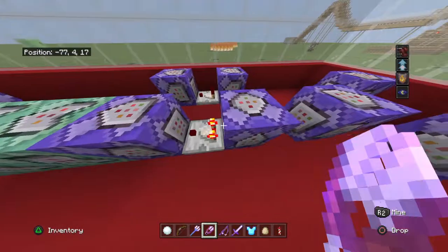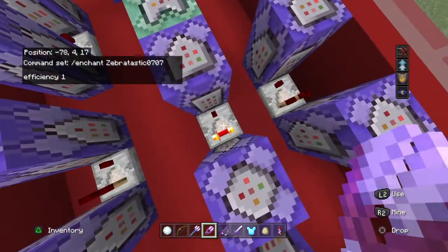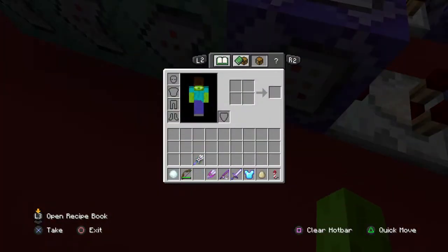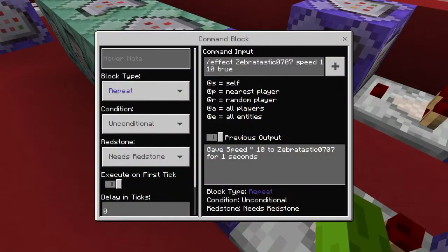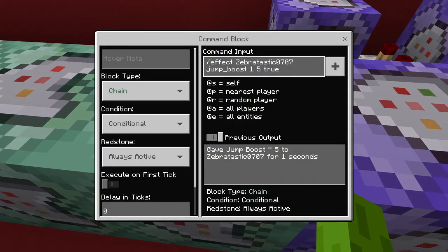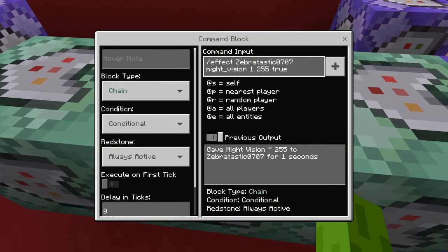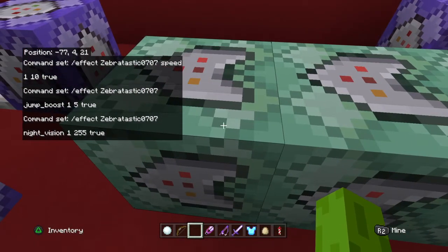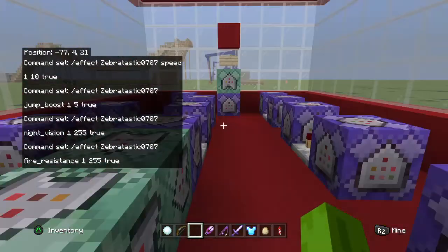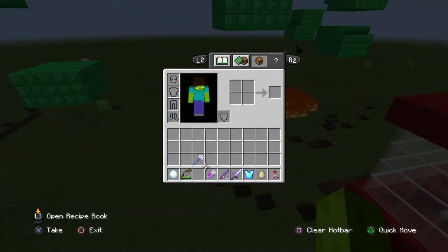So how to do it is: slash enchant your name, efficiency 1. Then put a redstone comparator right there, and then a repeating command block right here. Then a reading command block: slash effect your name, speed, 1, 10, true. Then put another one that is chain conditional always active: slash effect your name, jump boost, 1, 5, true. Then slash effect your name, night vision, 100, 255, true. And slash effect your name, fire resistance, 1, 255, true. So yeah, it will give you his power supply.